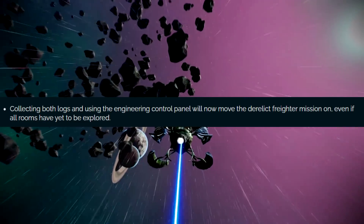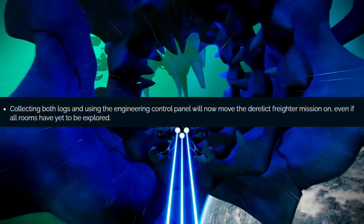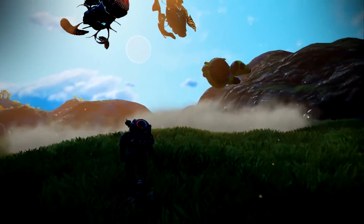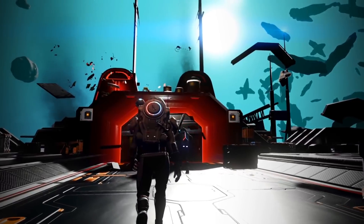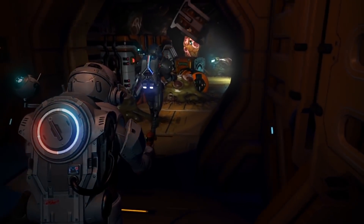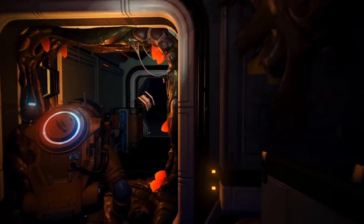They fixed it so that collecting logs and using the engineering control panel will now move the derelict freighter mission forward, even if all rooms haven't been explored yet. So now you don't have to find every single room. Before, if you didn't find every room, the mission would still say you need to find one more. On my first freighter I spent 20 minutes wandering around looking for the last room out of 11. You don't have to do that anymore — though I still will because I'm a crazy person and have to do everything 100%. That's actually awesome.